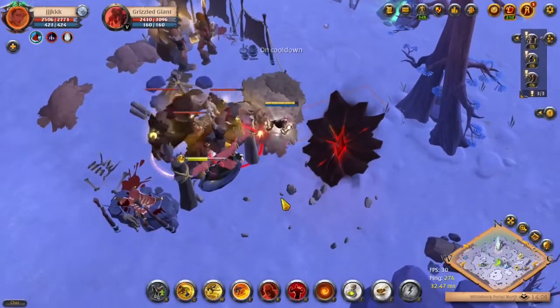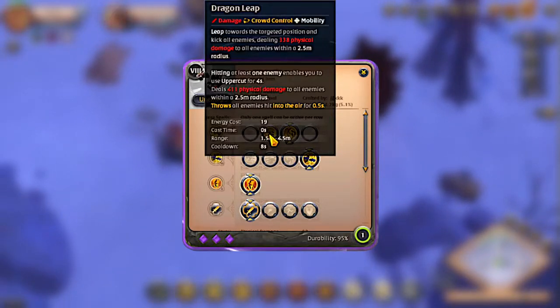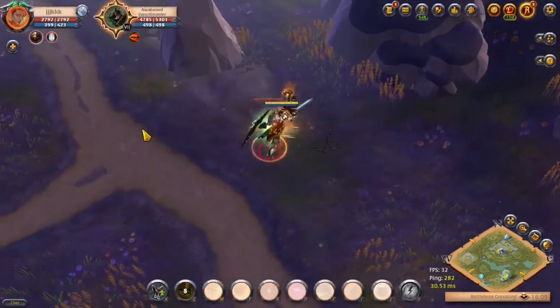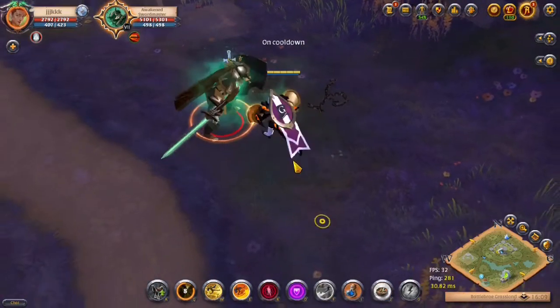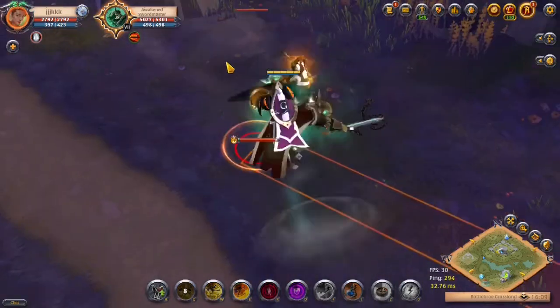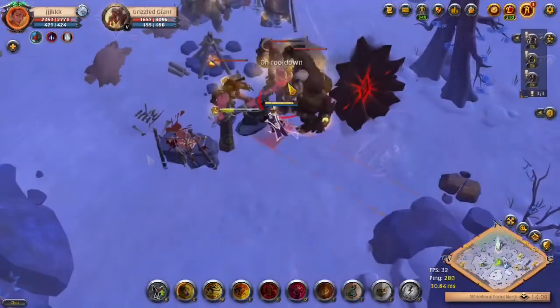The second Q slot ability is called Dragon Leap. While using this ability, you leap toward a target direction dealing damage to all the enemies around you. If you hit one of the enemies, you can recast this ability for the next 4 seconds. If recast, you will do an uppercut which will deal more physical damage and knock the enemies up in the air for 0.5 seconds.